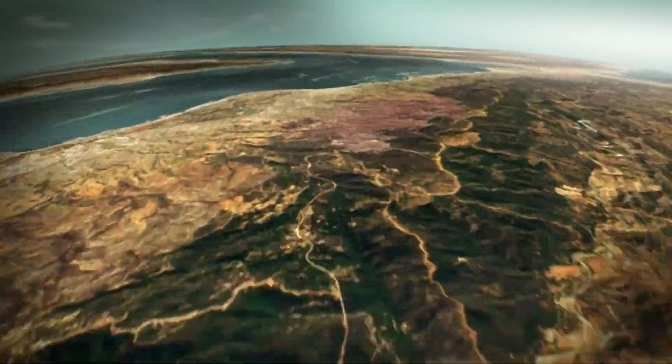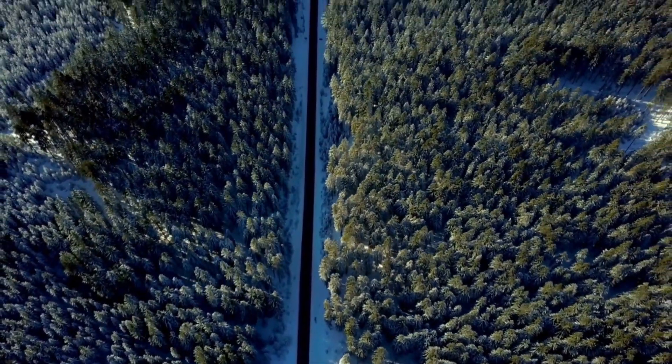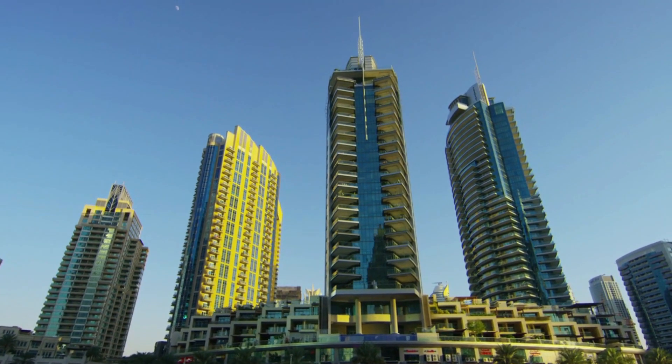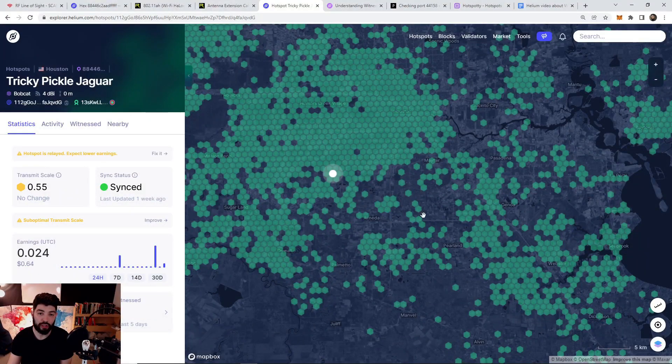What if you're a hundred feet up but have a thick forest surrounding you, or buildings 10 to 20 stories tall engulfing your signal? Those obstacles will obstruct your gains. Depending on where those big obstacles are relative to your hotspot or the hotspots you're aiming for can really deter you from gaining the most HNT. Study the elevation and the landscape so you can confirm there's nothing in the way between you and the other hotspots you're targeting.